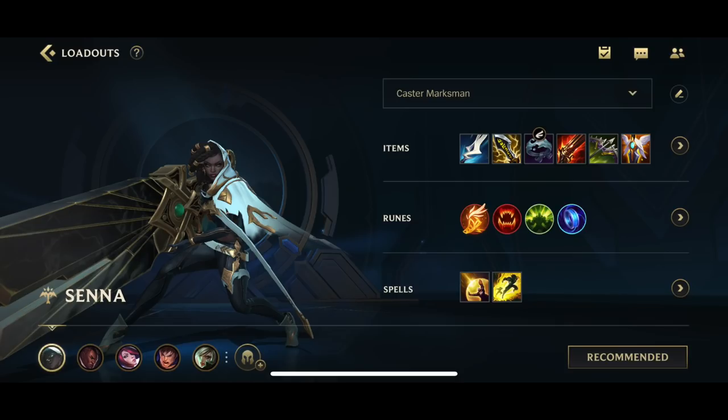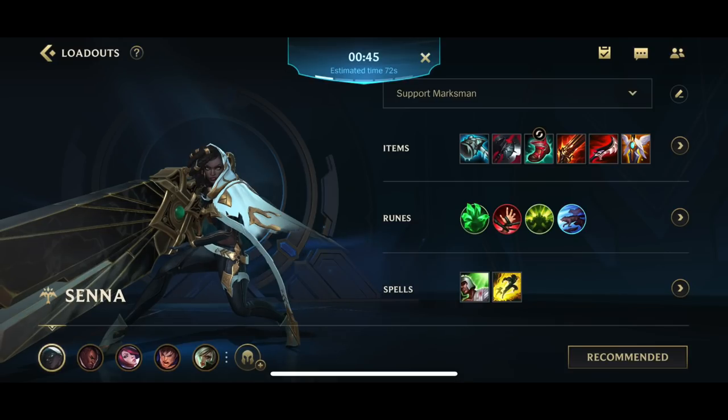You also have the third build, which is the Support Senna. If you guys want to see Support Senna, this is really popular on the PC version. It's gonna be Frozen Mallet, Black Cleaver, Cooldown Reduction Boots, Rapidfire Cannon, Deadplate, and Guardian Angel. For the runes you go Weakness for the second ability and also Grasp, since you can stack Grasp really well using Senna.